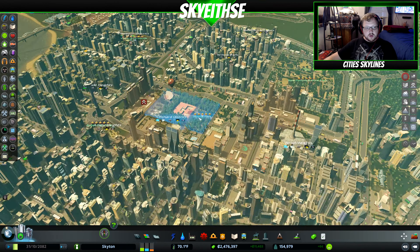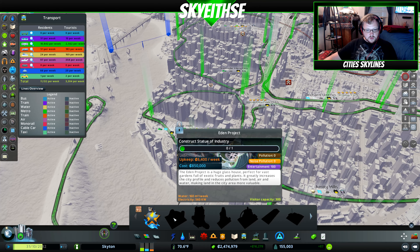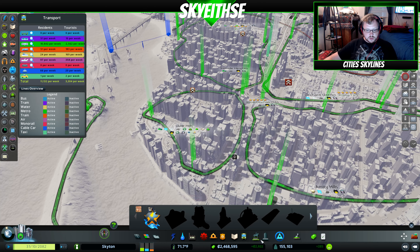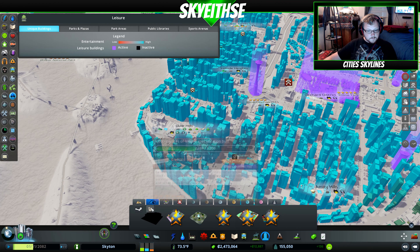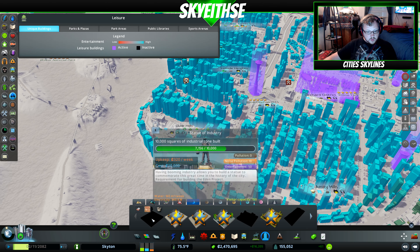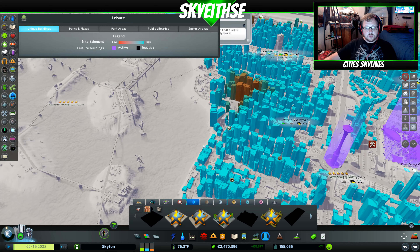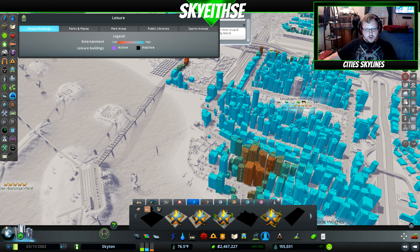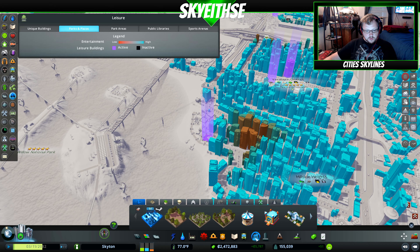Some of these areas I've been trying to redo so I can get some of the monument achievements. For this one I need the construction statue of industry. I need more industrial zone and I've been slowly trying to cater to that. I need more leisure in general — the casino needs more leisure, and for concerts I need more too. Some of this stuff is actually kind of hard to build up in certain areas.